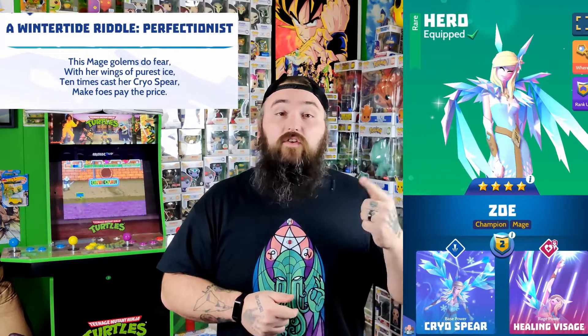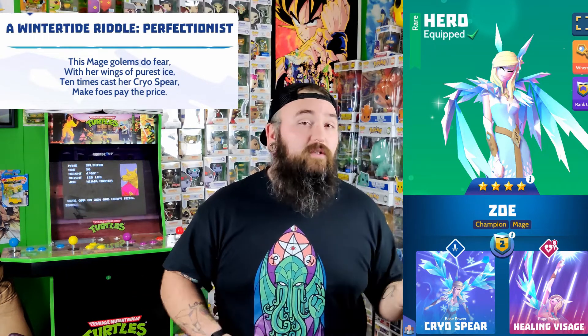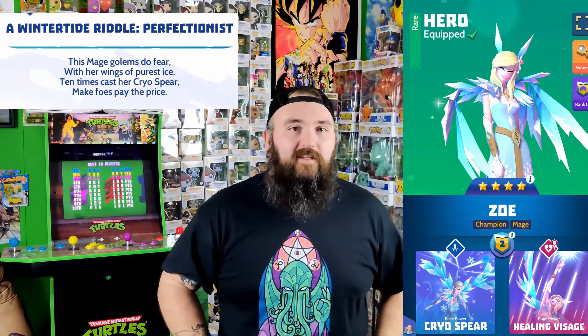We did two riddles so far, so let's move on to the last two. Wintertide Riddle: Perfectionist. 'This mage golems do fear, with her wings of purest ice, ten times cast her cryosphere, make foes pay the price.' We're looking for somebody strong against golem who also has ice wings. The first one that popped in my head was Zoe — her first ability is Cryospear. Just use her move ten times. Best way is to go to random bounties, use a really weak weapon, and keep using her ability non-stop. Just do that a couple of hunts and you're good to go.